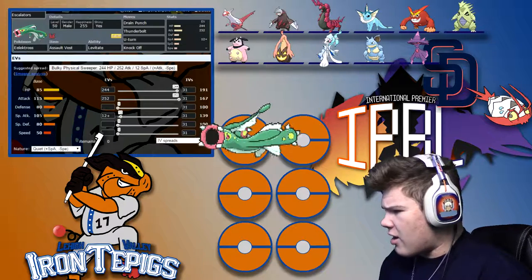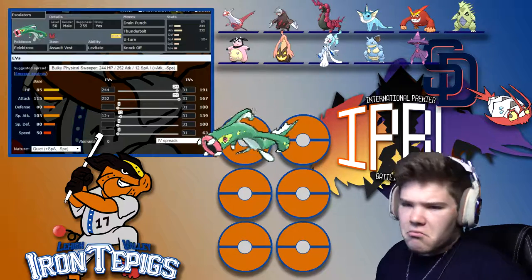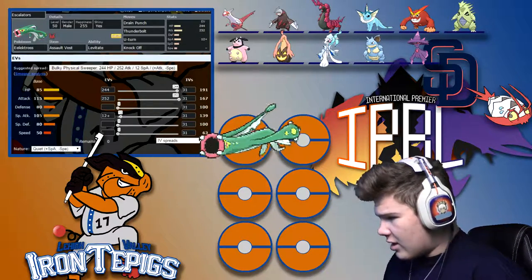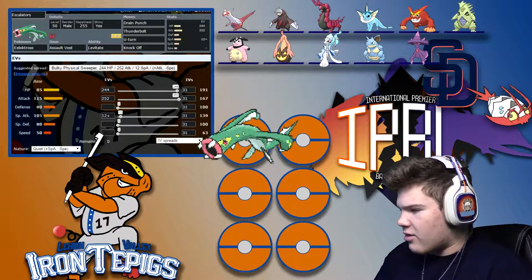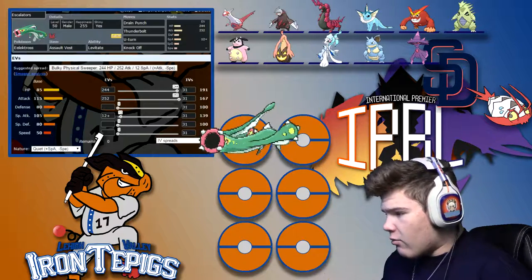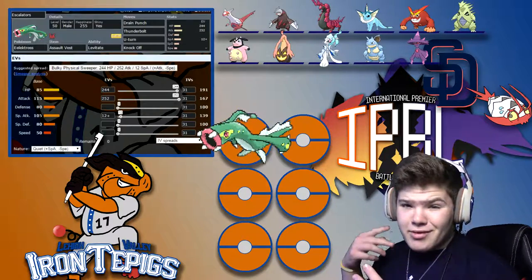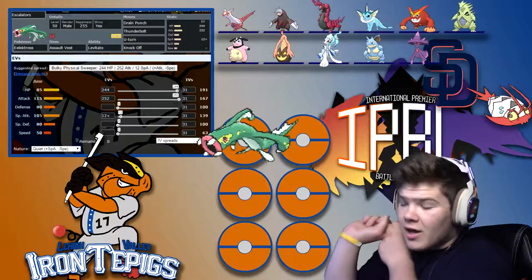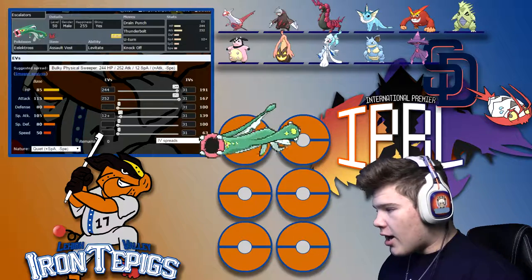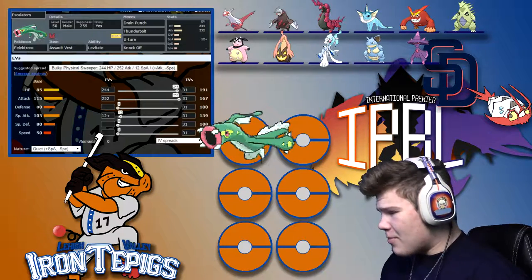I decided to run U-Turn because he has ground types — the Nidoqueen and the Excadrill — both of which would be able to absorb the Electric move, and U-Turn hits everything. He's only got a couple resistances, which is actually really nice. And then Knock Off is really good for getting rid of items on his entire team — it'll do a lot of damage to Gorgice, Mismagius, and Latias. Latias could be very intimidating with its good speed, so getting that Knock Off off could be very good. Get rid of a Life Orb or if he decides to Scarf it.